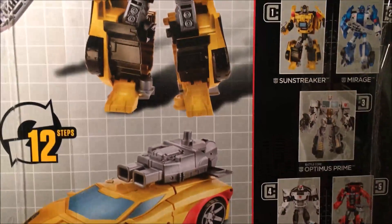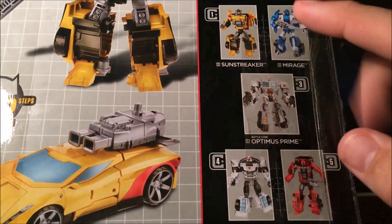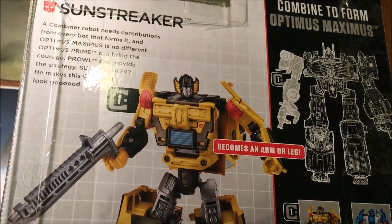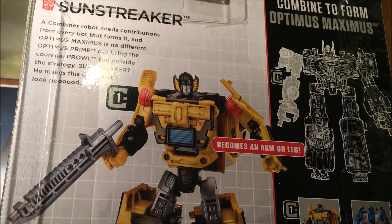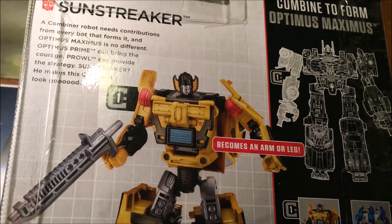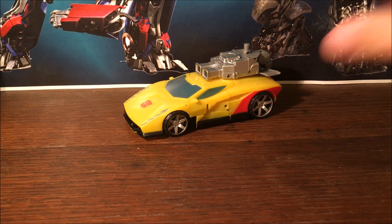On the back you've got some obligatory product shots. I have that one, that one, and that one. I saw Ironhide but I'd rather get these three. Way in the back it says a combiner robot needs contributions from every bot that forms it, and Optimus Maximus is no different — Optimus Prime brings the courage, Prowl provides the strategy, Sunstreaker makes the combiner look good. As of now I have not read this comic.